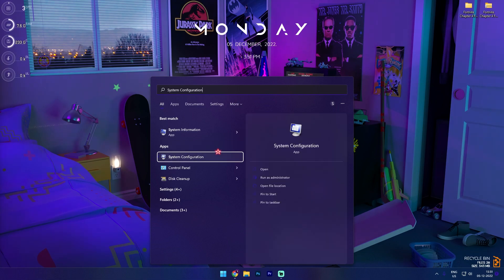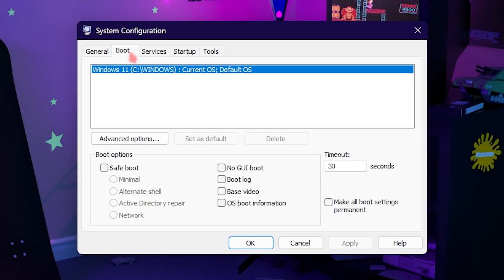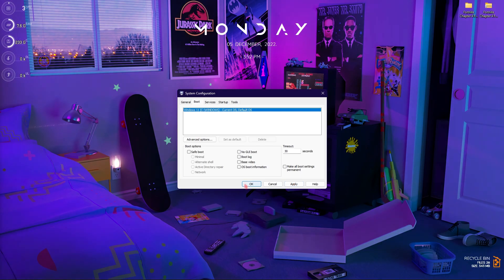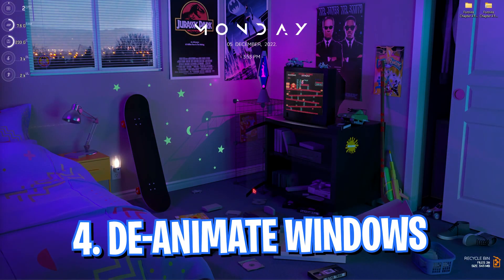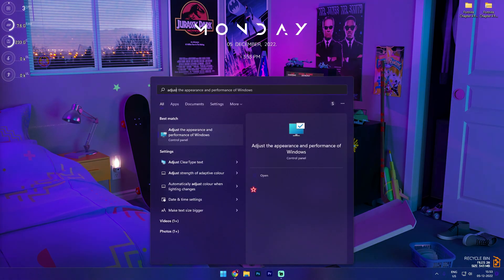Step number three is System Configuration. Search for System Configuration on your desktop and this small screen will pop up. Go to the Boot section, then Advanced Options, click on Number of Processors, and select the maximum number of processors showing on your computer. This will basically optimize your computer's boot and also the performance drastically. Once done, simply click Apply and click OK.